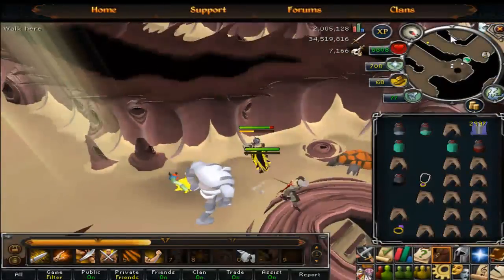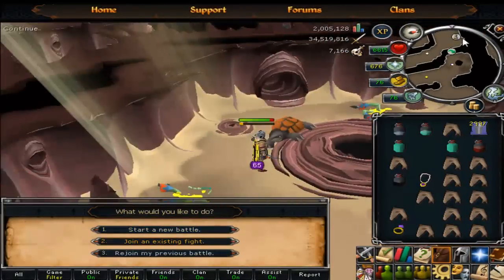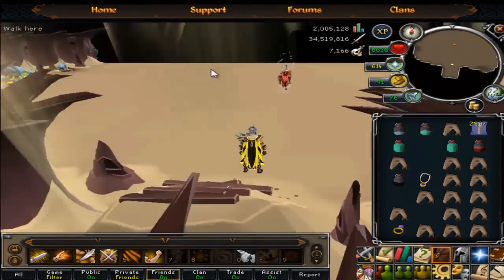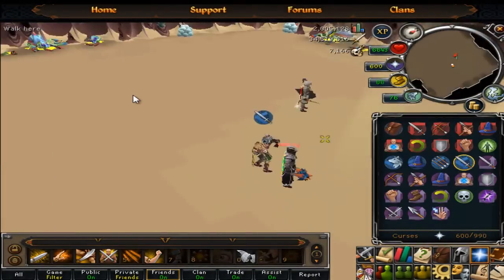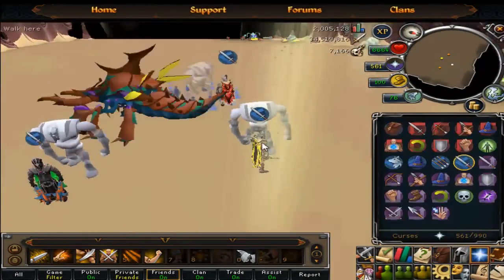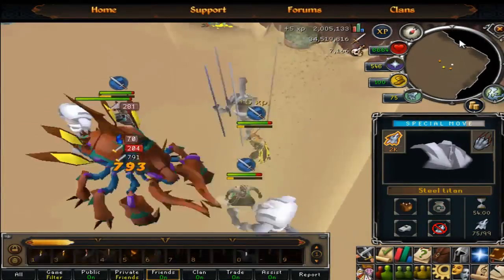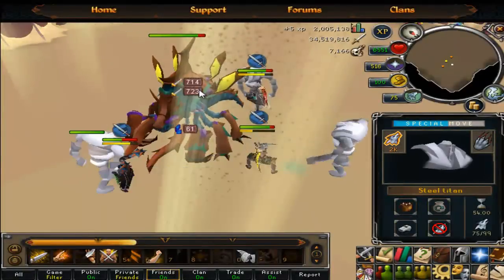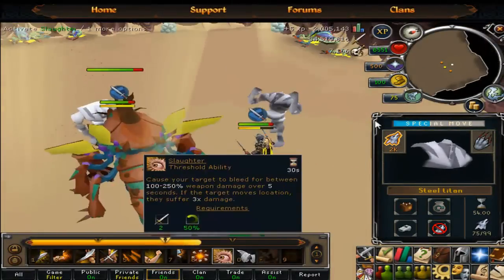It will one-hit KO you if you get hit. Now it's quite easy to handle. If you don't want to deal with the mage phase at all, just run around the room — run all the way around the room and wait until it goes to either the ranged or melee phase, which is obviously a lot easier.